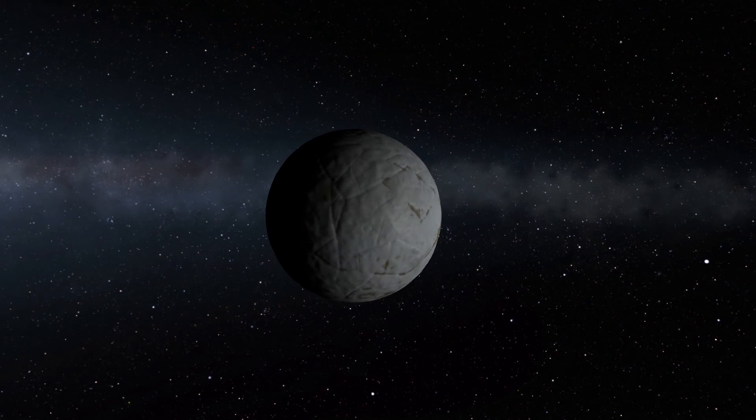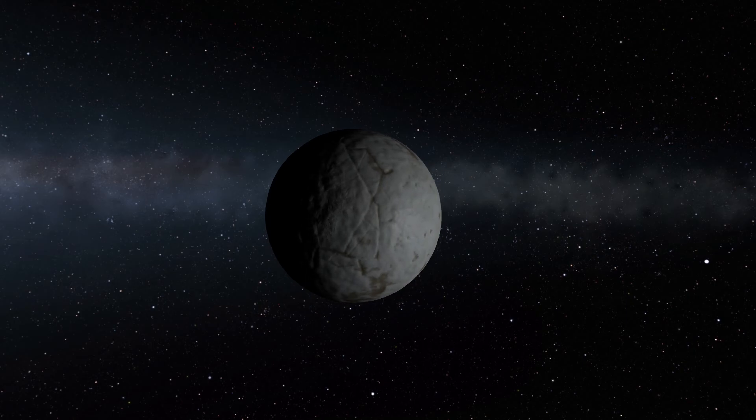Last but not least — or maybe at least — Eeloo. It's a pretty boring place and it's really easy to land on. It's one of my favorite planets just because I like to land on the surface and look up at the sun, which is so far away. Solar panels aren't going to work at all here, so you're definitely going to need RTGs. Thanks for watching.